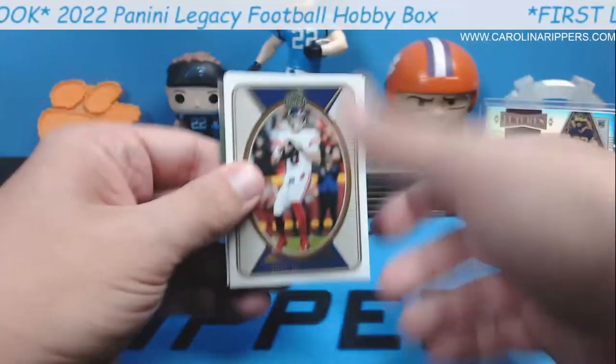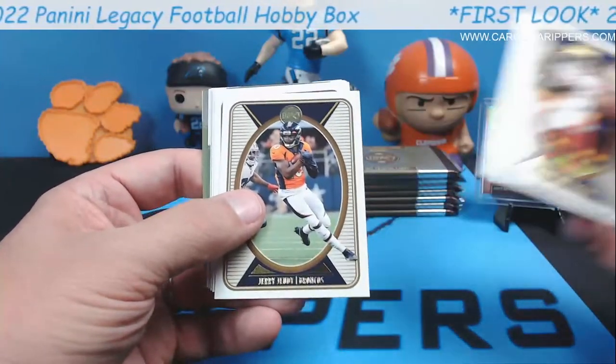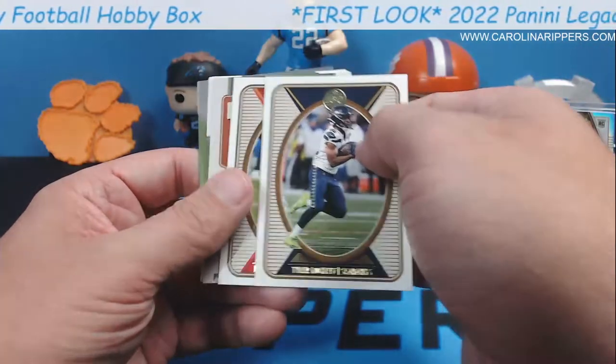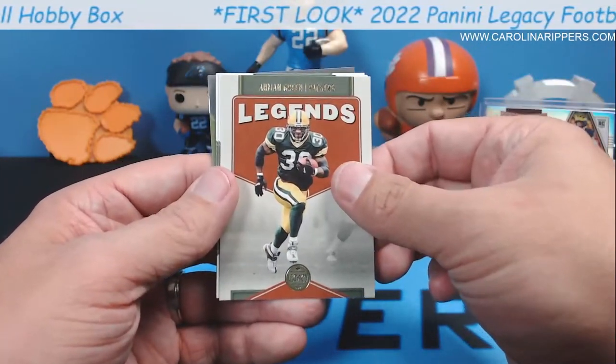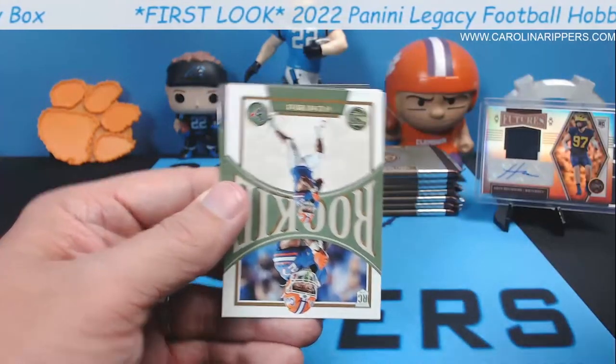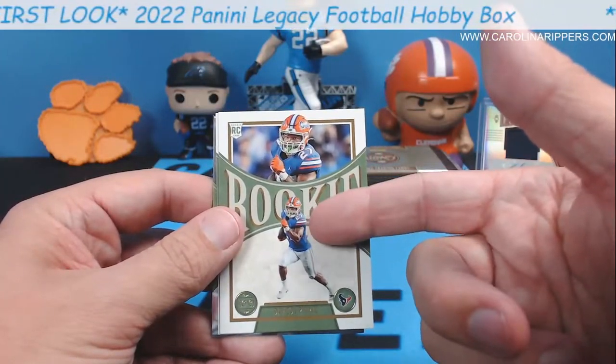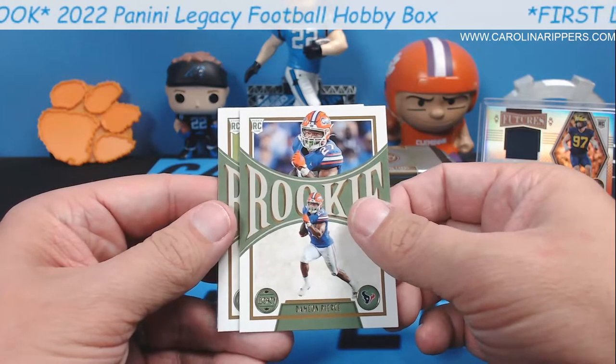They're like, 'I have an idea — stripes, yeah, and rainbow wording.' It looks very 80s. Alright, got another chrome card here — Daniel Jones, Jerry Jeudy. Oh, it's a rookie! A good locket. Pat Mahomes — I'm on green.